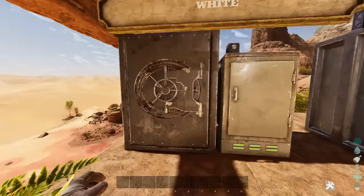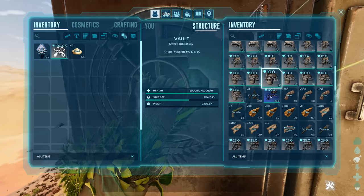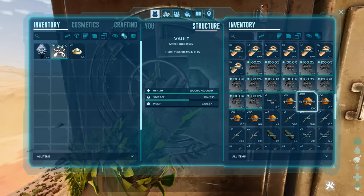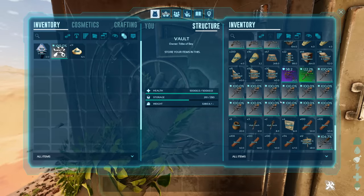Alright, let's see what we got from the white drops. Loads of cloth armor, Therizinosaurus saddle, Procoptodon, Journeyman torch skin, campfires, clay, Equus saddles, resources, sand, simple bed, sleeping bag, slingshots, spark powder. Not looking too good on the whites. However, that is quite a nice thorny dragon saddle.